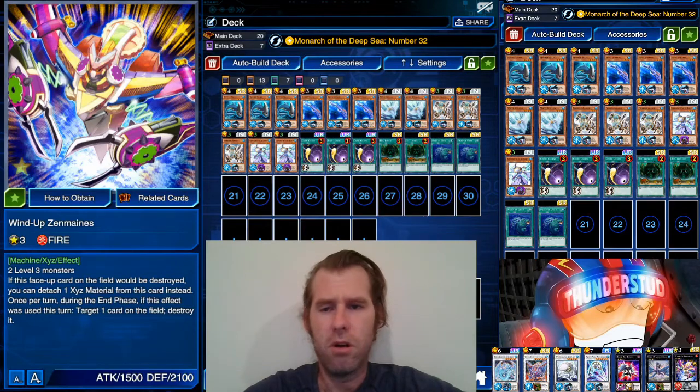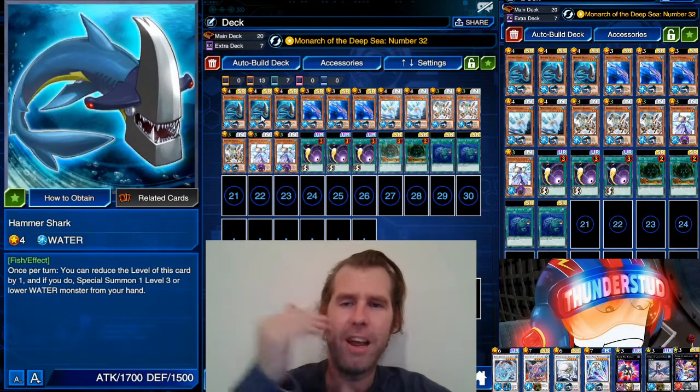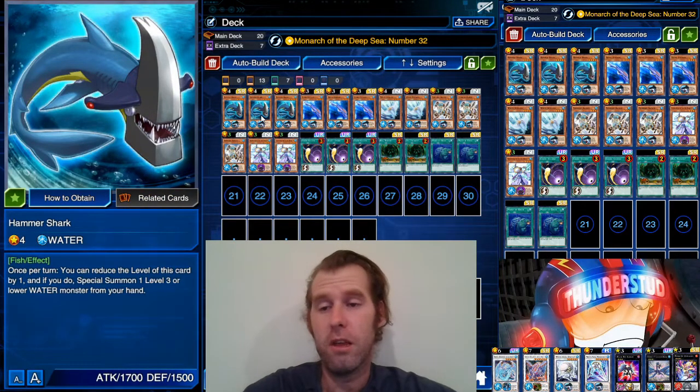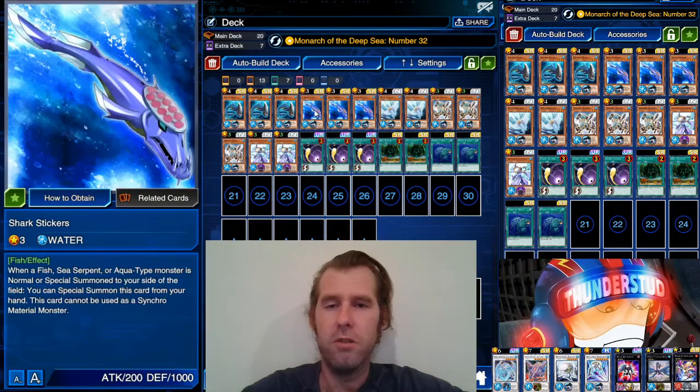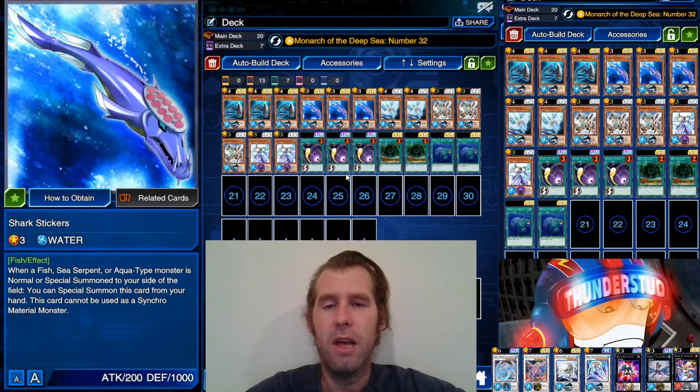We also have Zenmai Naze — however you say this card's name — he's just your defensive first turn play. But we're using Hammer Shark. We've had Hammer Shark in this game for so long, but clearly he's XYZ's intended monster because he'll special summon a level three and then lower himself to level three. We also have Shark Stickers — when a fish, sea serpent, or aqua monster is normal or special summoned, you can special summon this card from your hand.